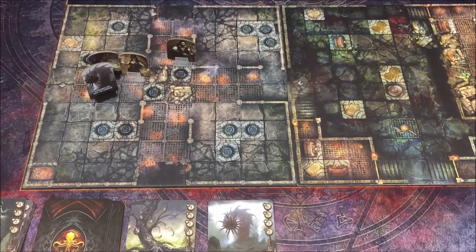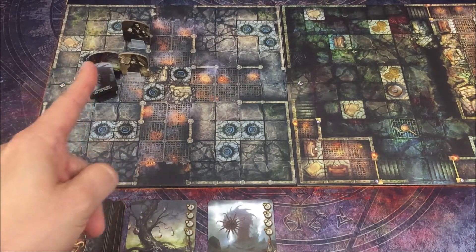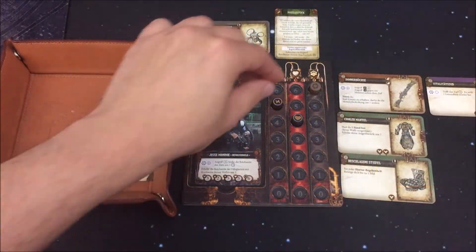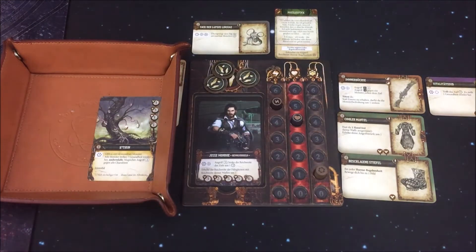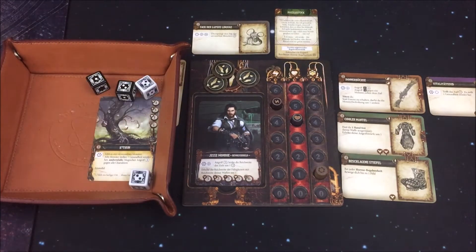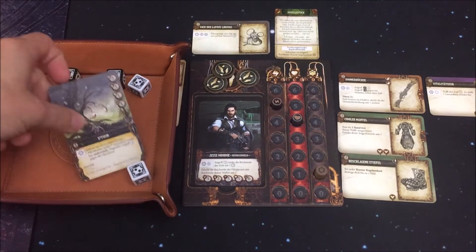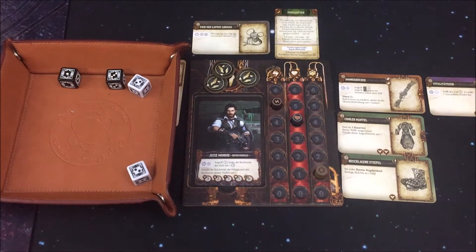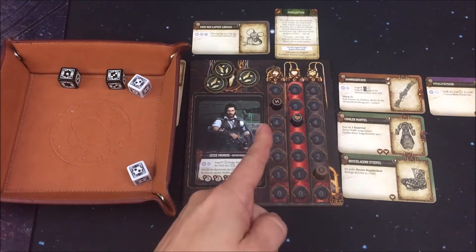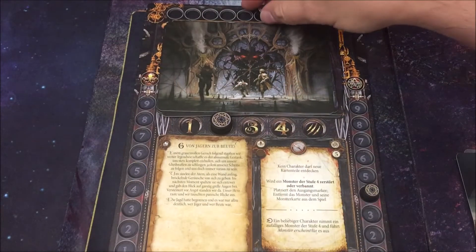Wir kommen in die nächste Runde. Ich fange mit Jesse an und bewege mich 1, 2 an diese Stelle. Dann nehme ich Ketunia ins Ziel mit der Donnerbüchse – zwei weiße und zwei schwarze Würfel, benötige eine 4. Es klappt – somit haben wir eine Wunde angerichtet, und da C'thun nur einen Lebenspunkt hat, ist er direkt bezwungen. Wir hätten eine Essenz bekommen, doch ich verzichte darauf, um die Monsterbedrohung um 1 zu reduzieren.